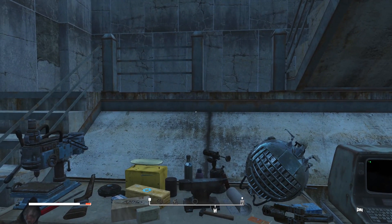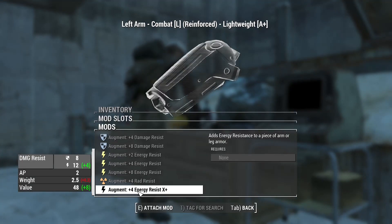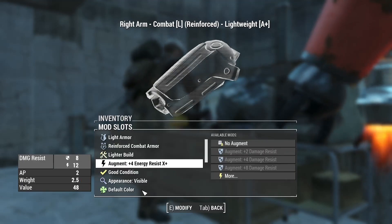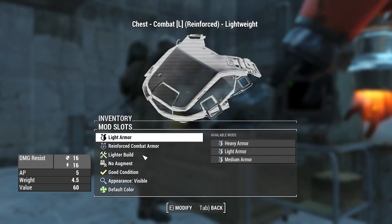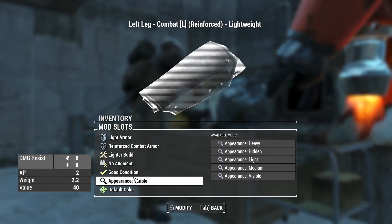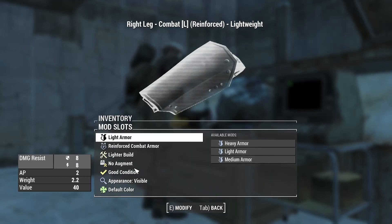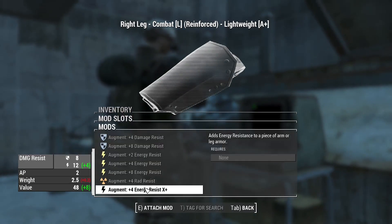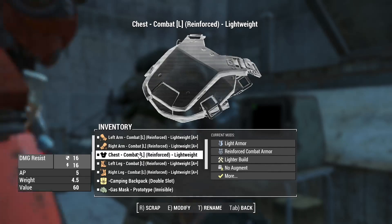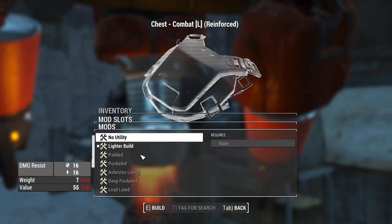One of the things we need to do is go to the armor bench because we have got an augment now. We can put this on - I don't know if it's supposed to work for every piece of armor. It won't work for this because this is a chest piece. The augment we've got is for four limbs, so we've got a slightly better plus four, eight - that's an extra 16 on damage resistance and energy resistance, eight being the best.